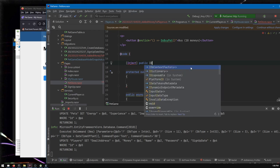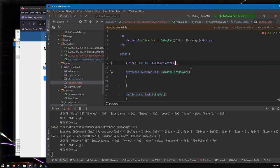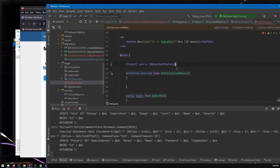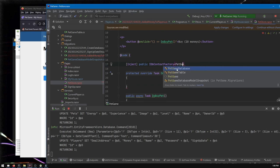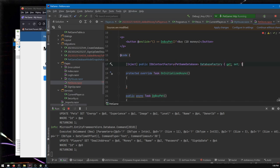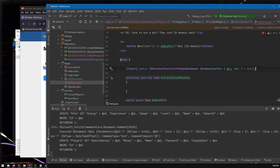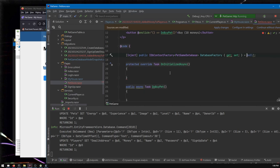We inject a DB context factory. Type 'inject' and then 'IDbContextFactory' — pressing enter there does the magic, automatically adding the necessary using statements. We want a factory for PetGameDatabase and we'll call it database factory. For silly technical reasons you need to give it a default value of null even though it will always receive a value — that's an unfortunate side effect of how Blazor was architected.